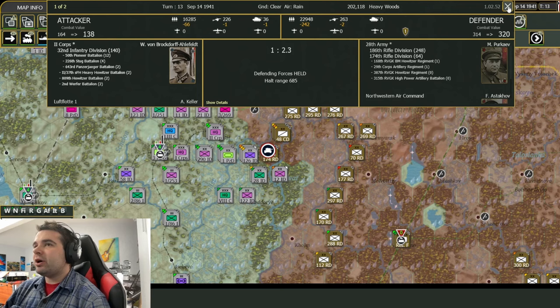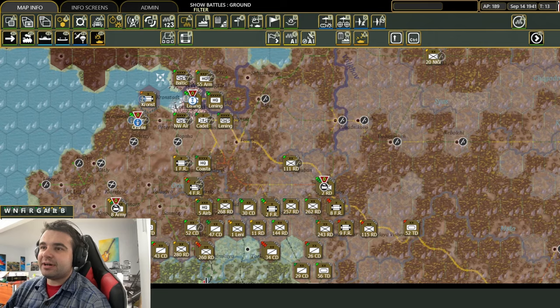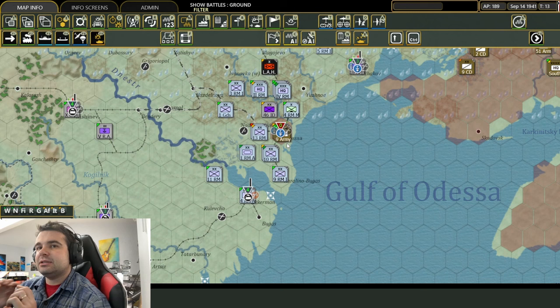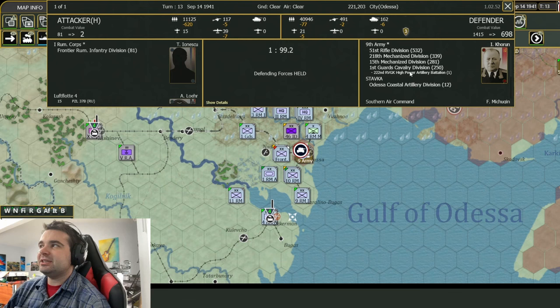There's one other special place where artillery can make a difference on the defense, and it's important to be aware of on the attack: large city sieges. If you're in a major city like Leningrad, Odessa, or Sevastopol where you have a city fort, you can actually get more than six support units committed to a battle. Normally the limit is six, but in those special places you can commit a little bit more. If I were these Romanians and I wanted to attack Odessa, I should have assigned a lot more artillery to the 9th Army because of that rule.